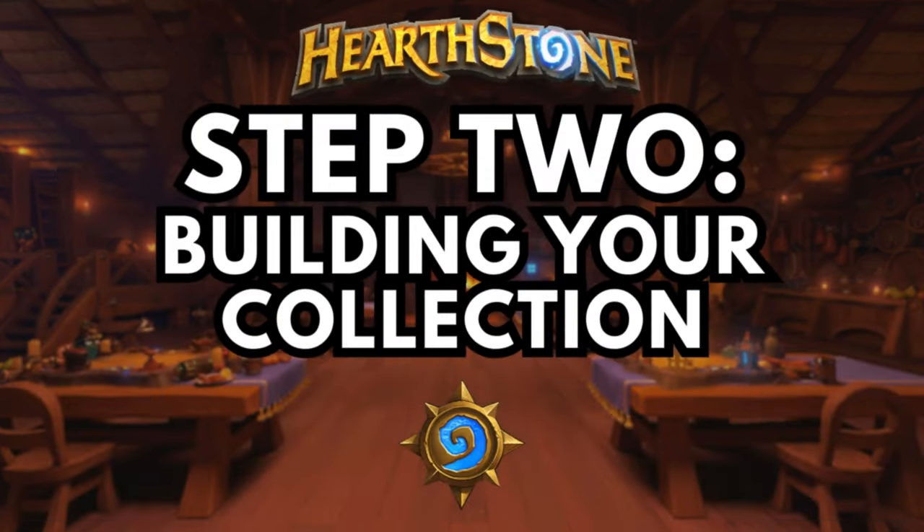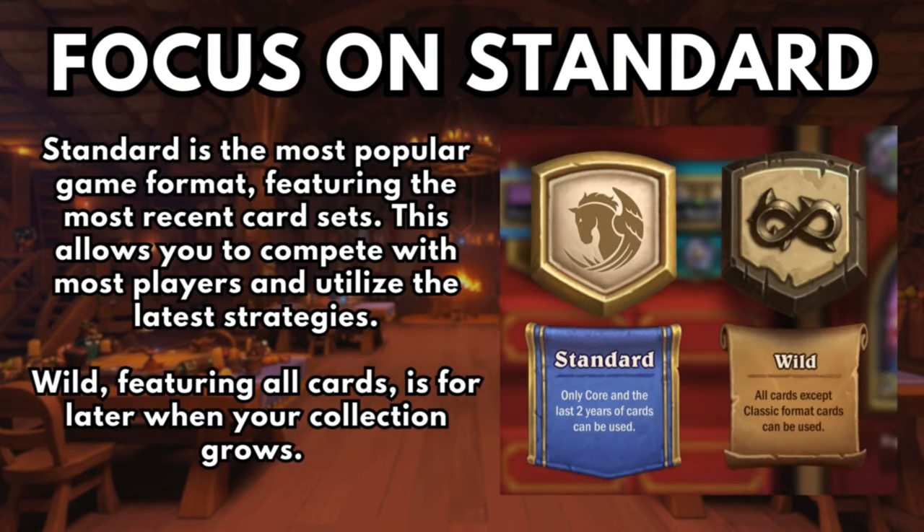Step 2: Building your collection. First off, focus on Standard. Standard is the most popular game format, featuring the most recent card sets. This allows you to compete with most players and utilize the latest strategies. Wild, featuring all cards, is for later when your collection grows. It could take you several months before you have enough gold to craft wild cards, so Standard should be your main focus.